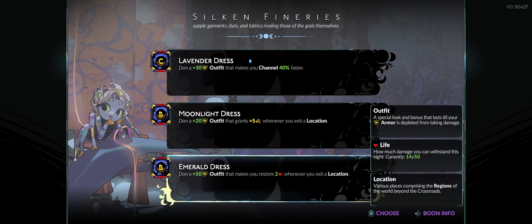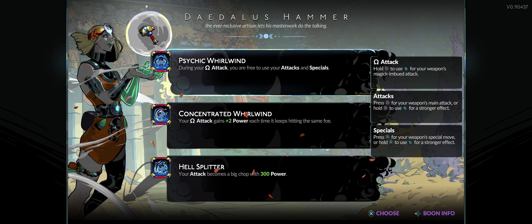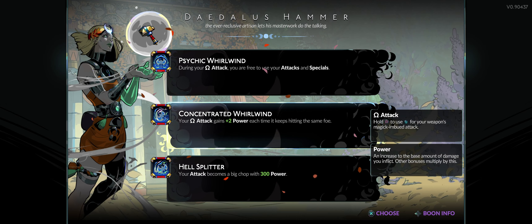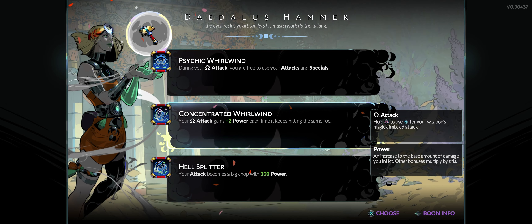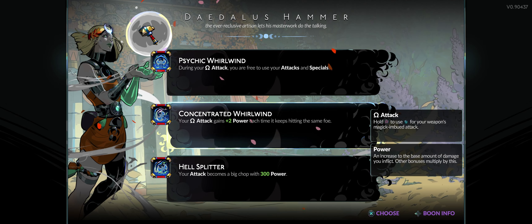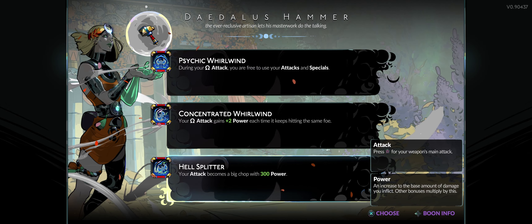My charged attacks gain plus two power each time they keep hitting the same foe — could be useful for a boss. Or your attack becomes a big chop with 300 power — that's cool. During your charge attack you're free to use your attack and special, so that's like the whirlwind attack. So you charge up, do the whirlwind, and get plus two power each time it hits the same foe. I'm wondering if on a boss: do I keep that power going or does it wear off when spinning stops? I kind of want to try the Hell Splitter.